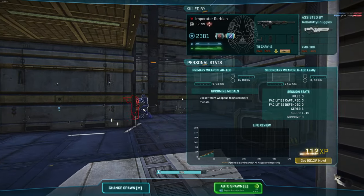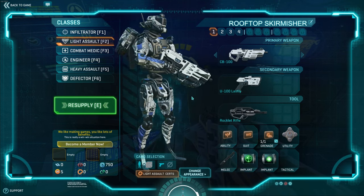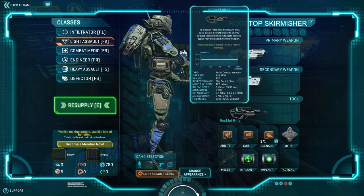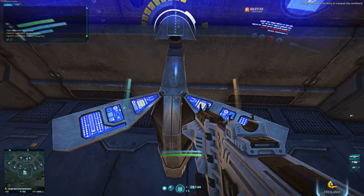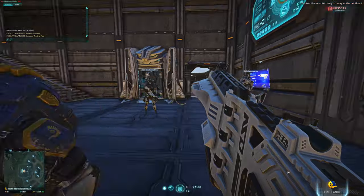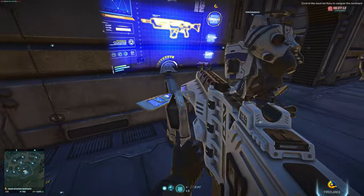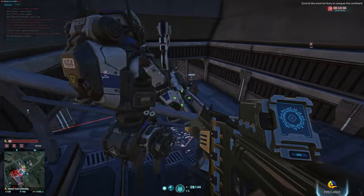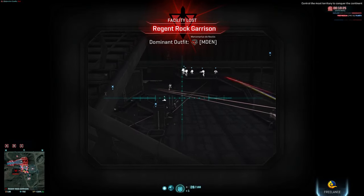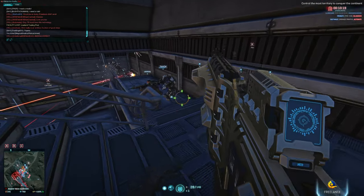When you play that character, you are automatically added to the lowest population faction for that server at that specific time — you might be NC one day and Vanu the next. The only negative is that existing NSO outfits can no longer float between factions as they did before. They'll be given time to pick a home faction and migrate later, but that can't happen currently as more development work still needs to be done. As such they're in a frozen position where new people can't join them and they can't deploy war assets like the Bastion carriers.